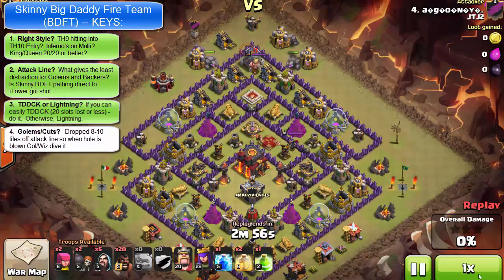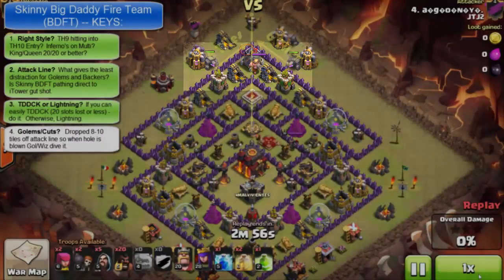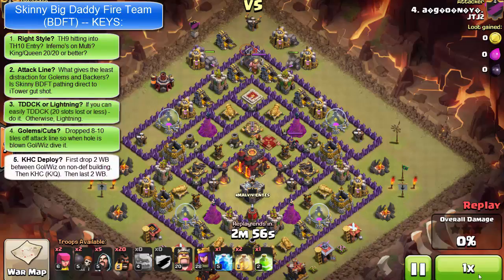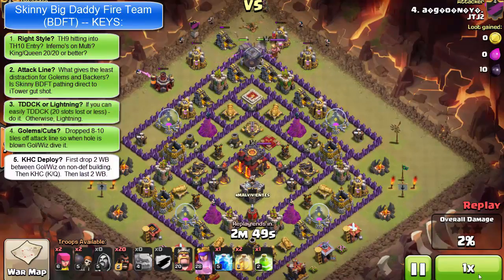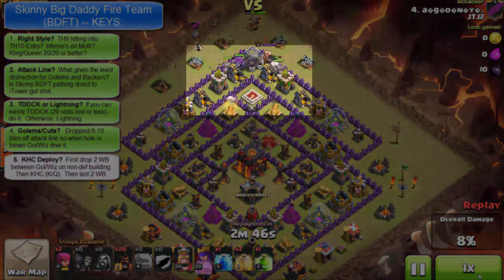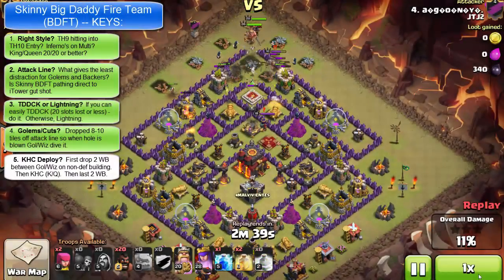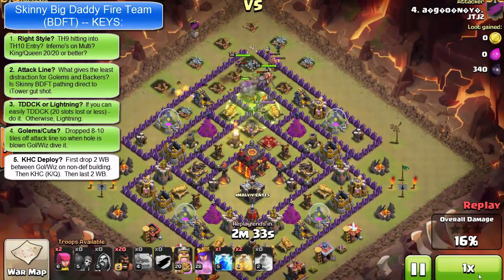Next point is the golem wiz cuts. You want to drop the golems so they post up on defensive buildings about eight to ten tiles off the attack point you want to go for. It looks pretty good here — his attack line is 12, you can see he's dropping around 11:30 and 12:30-ish, and it's about eight or ten tiles over. Your golem will detect the hole and come back to the hole once you blow it. We're in the drive step — drop the king and queen after blowing the hole with two wall breakers. The golems scent the hole and pull back in just like we thought they would. Beautiful! They then separate. The best place to blow the hole is on a non-defense building so they spread away — this reduces AOE splash damage risk hitting the golems and taking out the wall breakers. Green on that.